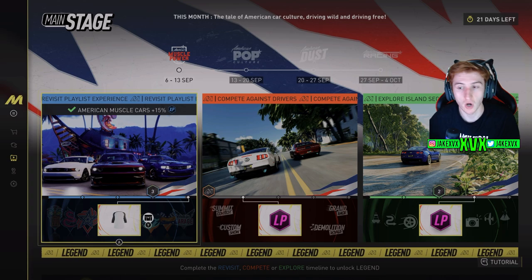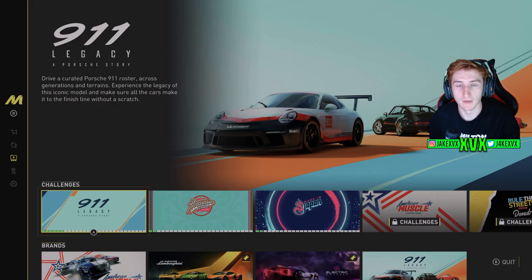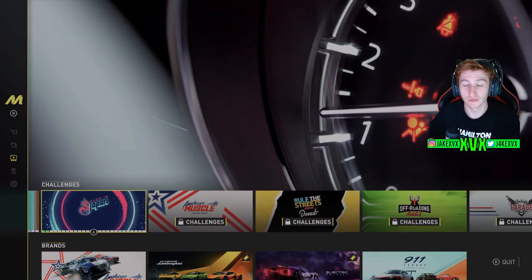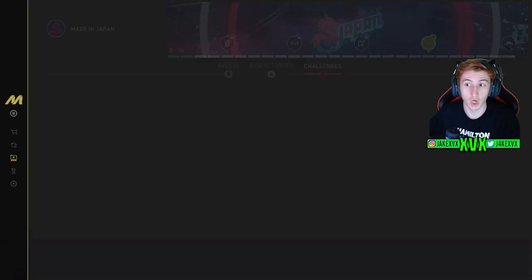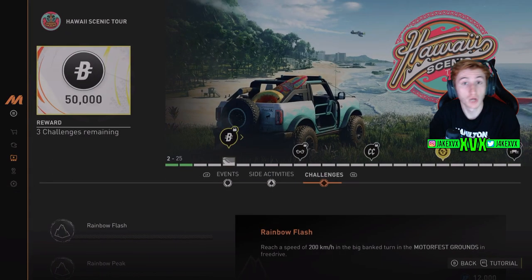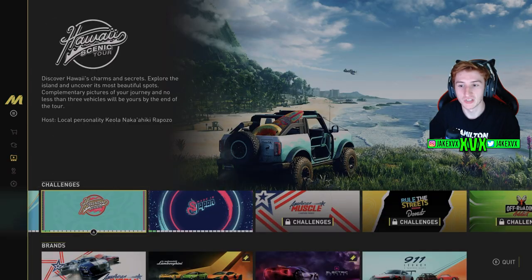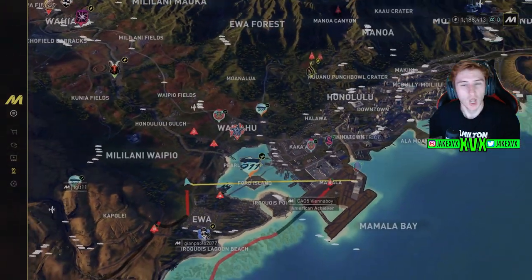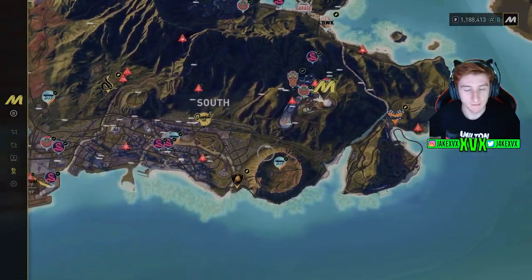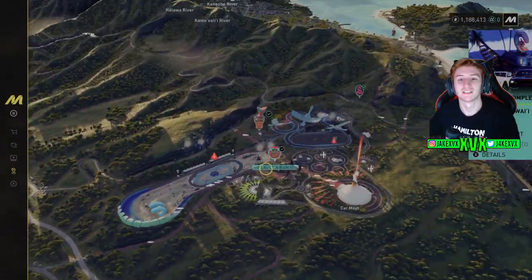For challenges and side activities, go to the pause menu, go to Activities, find the playlist, and hold A to claim the reward. While you're doing the first three playlists before unlocking the Main Stage, you won't be able to claim any rewards until the Main Stage is unlocked — then everything waiting for you becomes claimable. The main struggle at the beginning of Motorfest is just getting those three playlists done so you can unlock the Main Stage, see what's going on, and decide whether to work toward green, blue, or orange XP.